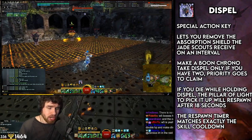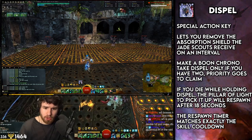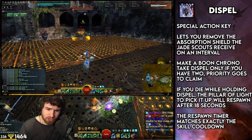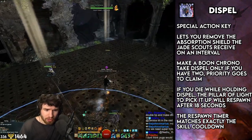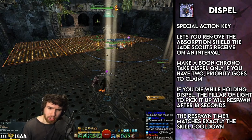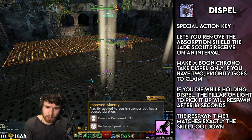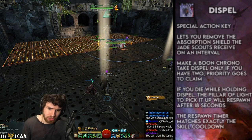You actually want the chronomancers doing this. In general, you want chronomancers taking as many of these mechanics as possible because they have mega alacrity, allowing them to make up for mistakes easily. The fact that they can take Dispel is very nice because chronomancers have a trait called Improved Alacrity, which means they get even faster cooldowns than anyone else. So if Claim or Dispel goes wrong, the chronomancer can very easily make up for the mistake.